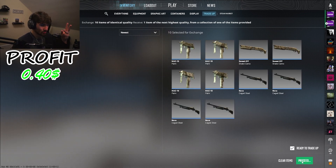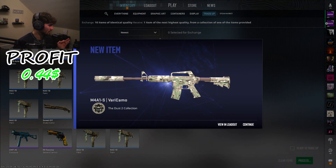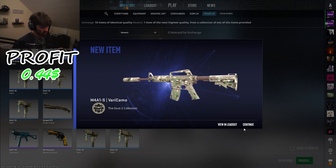Third trade-up. Three, two, one — Very Camo! That is good — only plus four cents, but still profit. It makes up for the minus four cents from the Tuxedo. W.